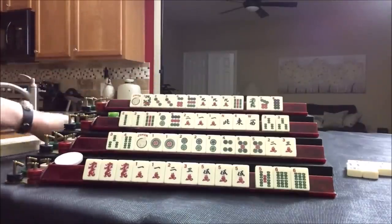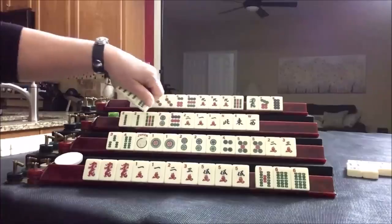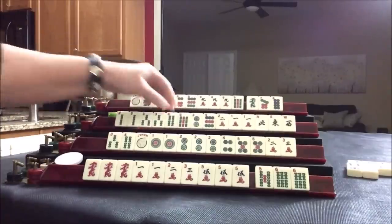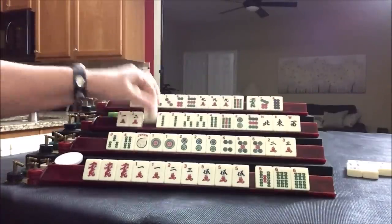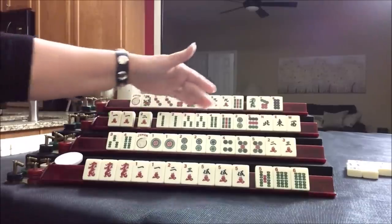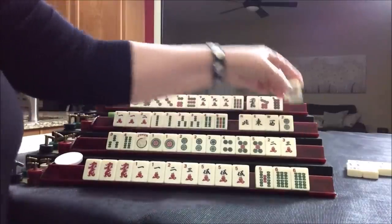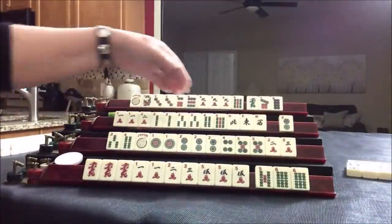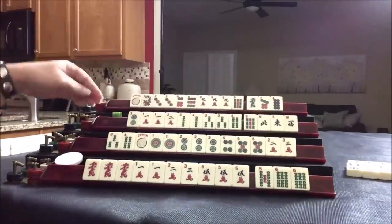Let's draw. Four bam. Let's look at this two, three, four here. One, two, three, four. Let's get rid of the nine dot. We do not need all those year tiles, and I'm thinking consecutive run is better now than a year hand.